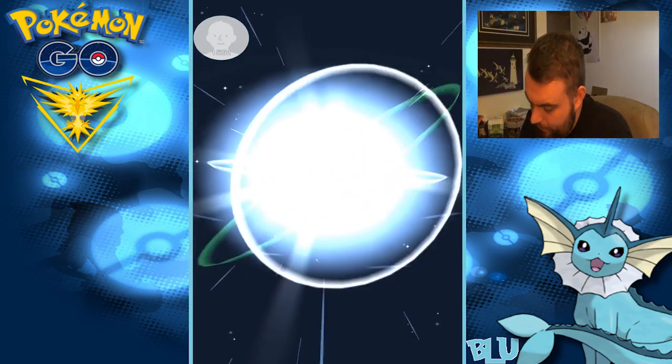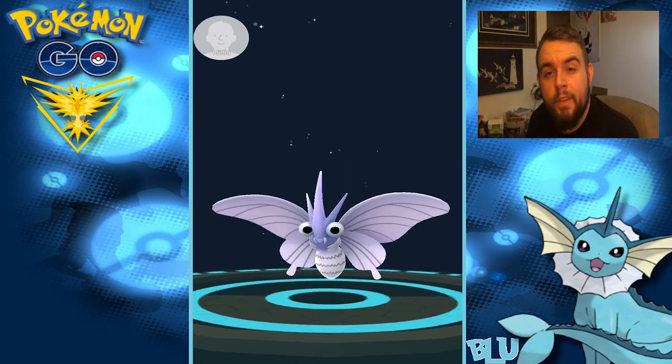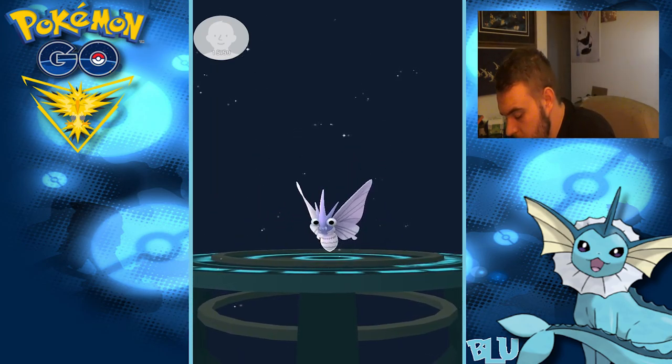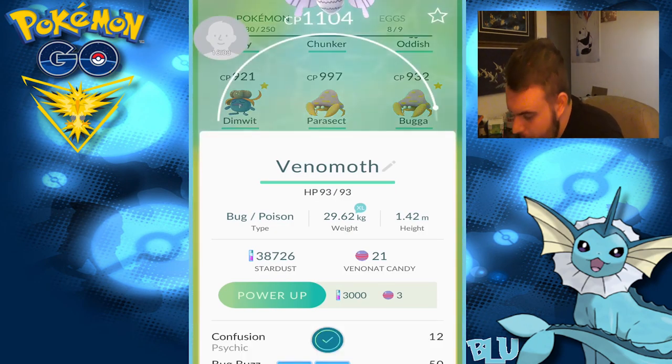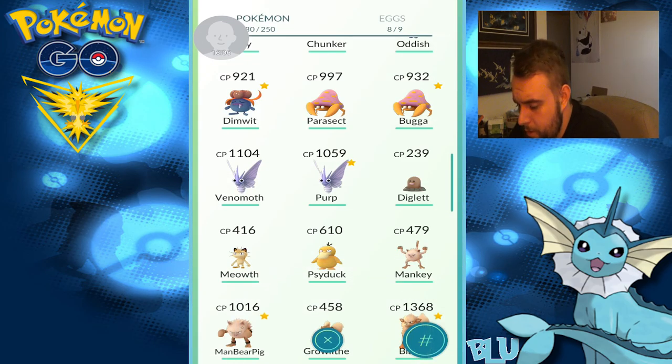Man, that pisses me off — I should have turned my volume back up. It's alright. Paras, Venonat. Maybe I did, because I used it in the last video, so maybe I did turn it back up. So Venomoth — then I have an Abra, Eevee, a Mankey, Bellsprout. We've got a couple more to go. 1,104 — even stronger than Perp.